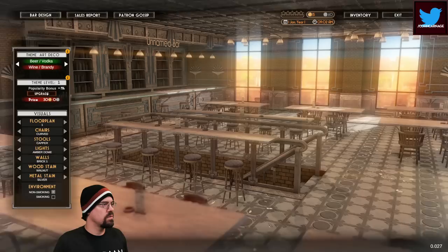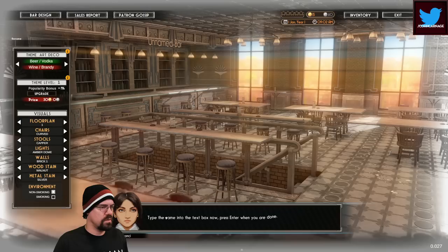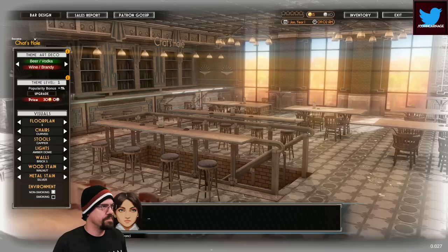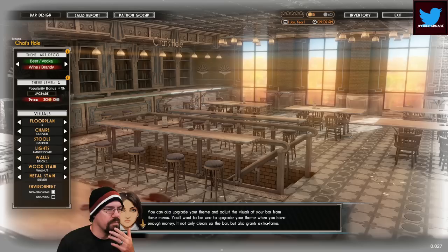Beer and vodka! Yeah, ooh — beer and vodka. Chat's choice. Interesting choice. Fortunately we can always change it later. You can always upgrade your theme and adjust the visuals of your bar from these menus — make sure to upgrade your theme when you have enough money, as it not only improves the bar but also grants extra fame.